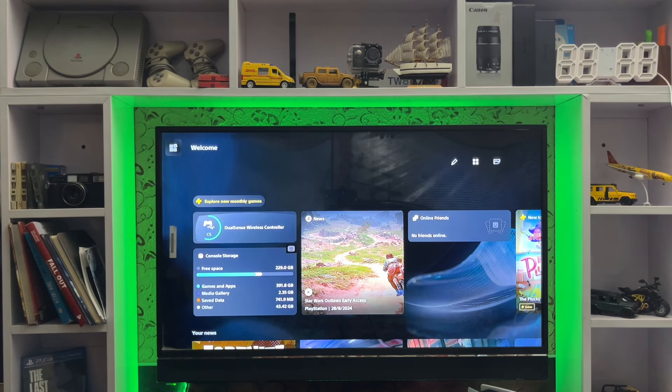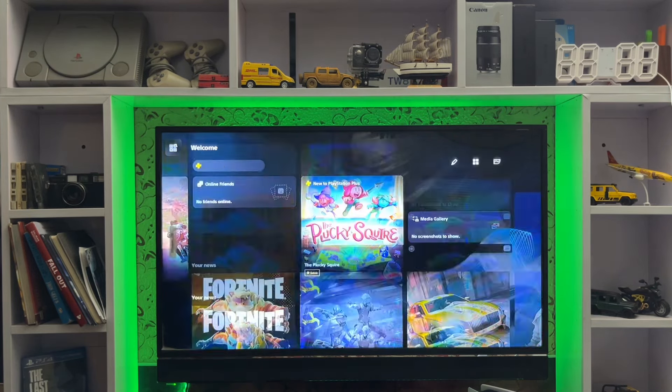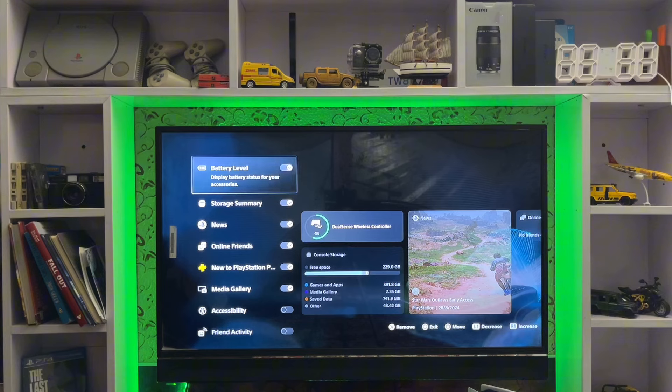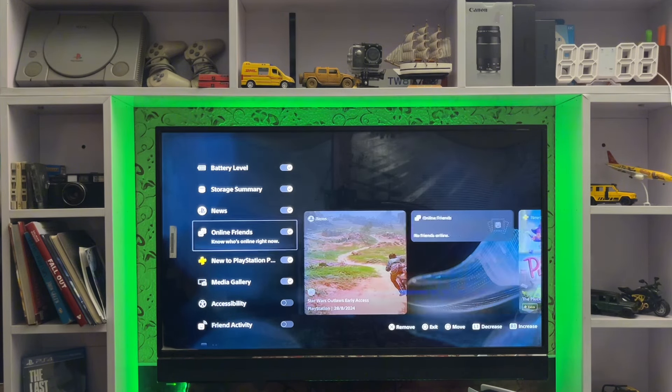You get on your screen on your main menu and then here you have your widgets. You can go to the pencil and here you add the widgets. On the second option here you can select the battery levels, storage summary, and a news feed.